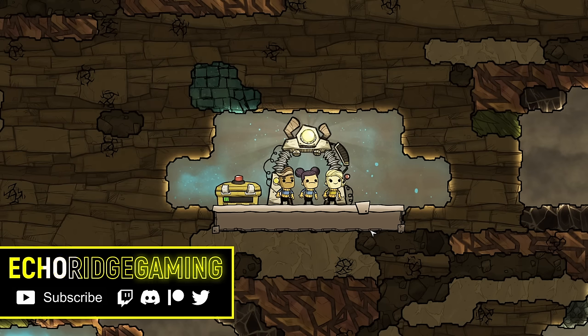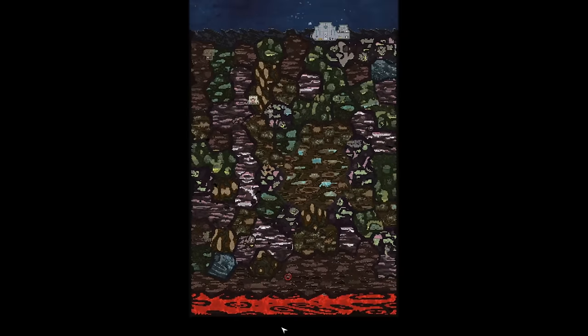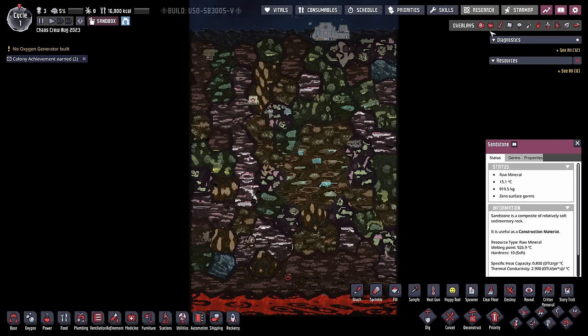Welcome back to Echo Ridge and another video in our Chaos Crew play-along series. This time the players decided on a vanilla game, and as you can see they have a lot of room to work with, so I'm sure we're going to see some amazing creations.